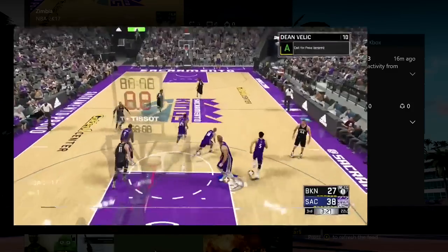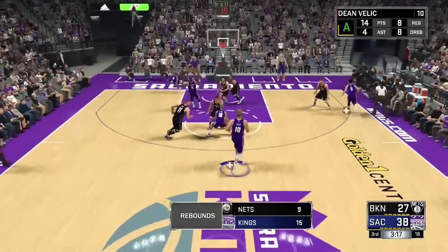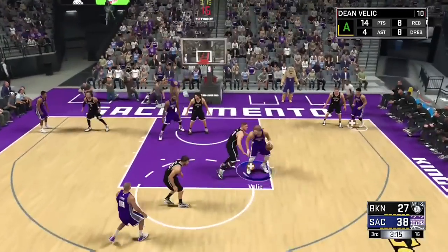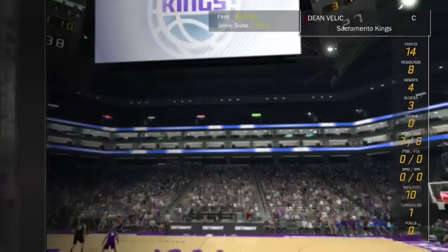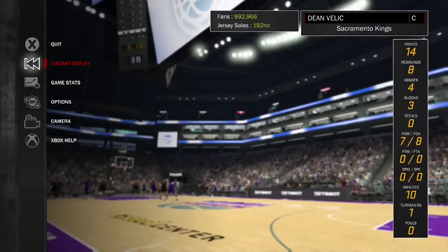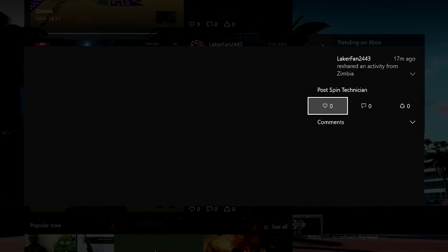Here's the clip. I was on my friend Dan's account last night just grinding badges and stuff. Post up, twirl the stick, and bang — easy as that. You probably need about 50 of those little spin animations out of the post. You don't have to score off it, you don't have to pass off it — just do the spin animation out of the post, that's all you gotta do.